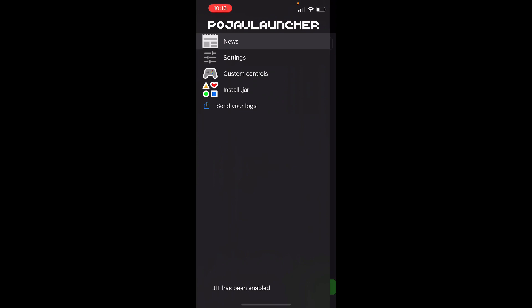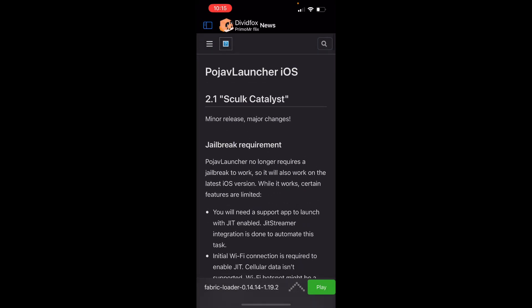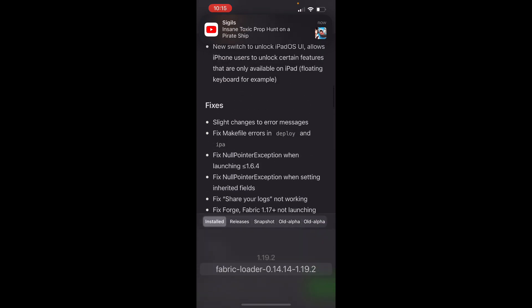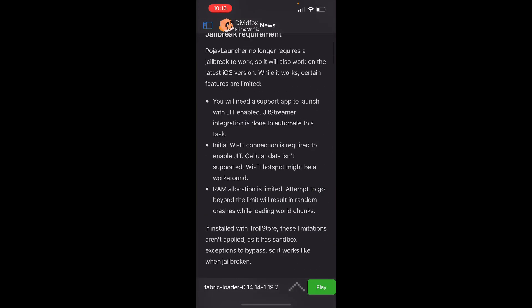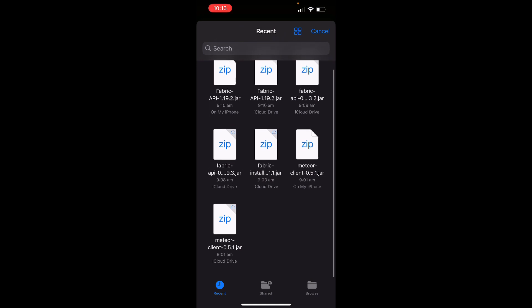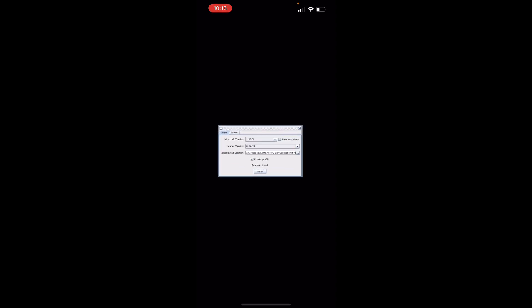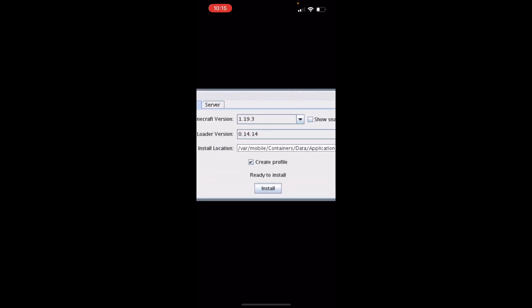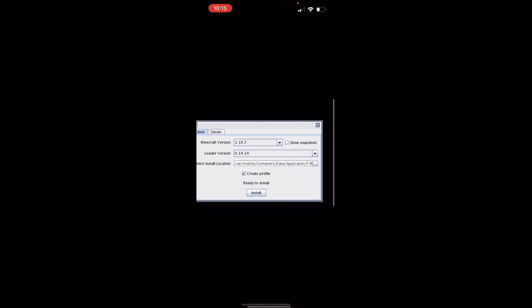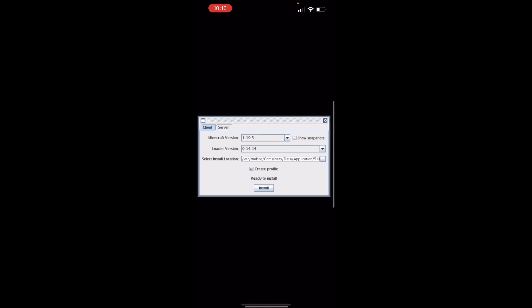I've installed it and it's all going good. They've done quite a lot of upgrading to everything, as you can see. I've already gone ahead and installed it. If I go to install — I can go to the fabric option. It's not the fabric install. There we are. It brings up this cool little menu. I know it's probably not meant to look sketchy, but it looks like I've just gotten back on Windows XP.